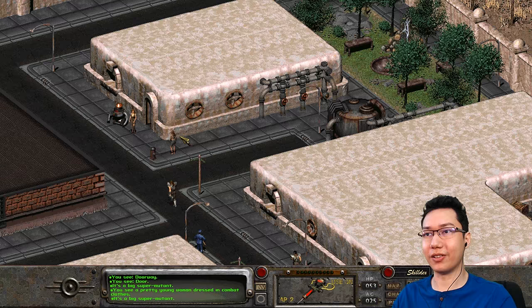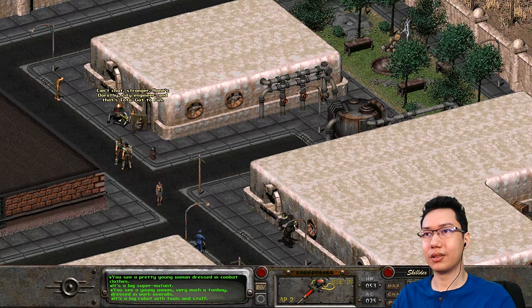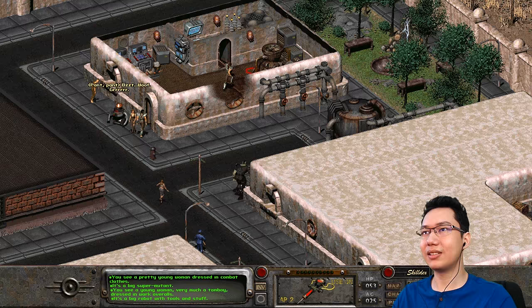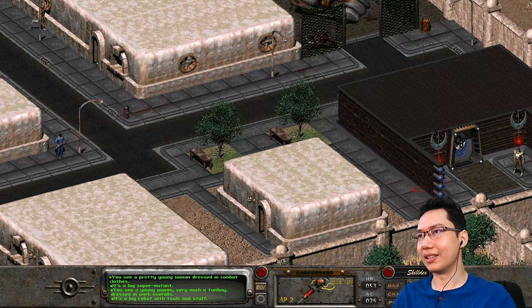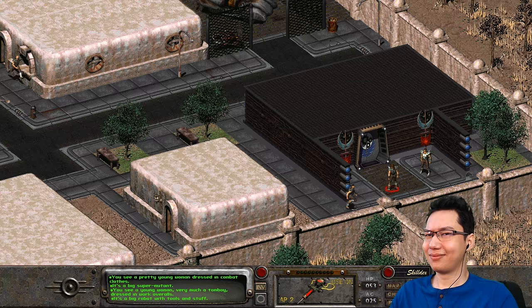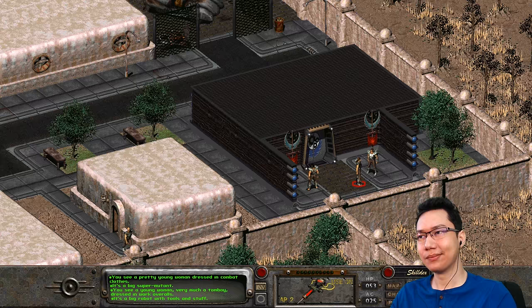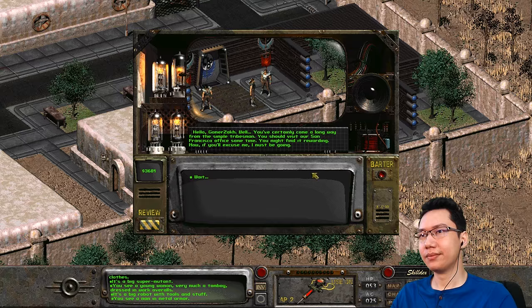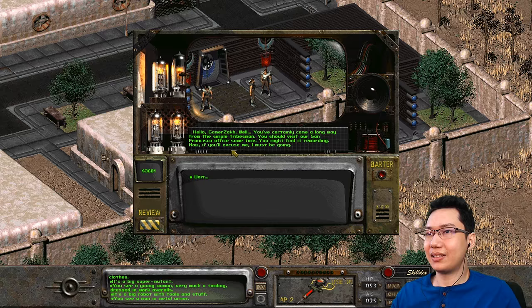There's a robot over here. 'A young woman, very much a tomboy dressed in work overalls.' 'Name's Dorothy — City's engineer. That's Toto. Got to run.' Dorothy's the city engineer — that's the person we're supposed to talk to about finding the vault, but she seems a little busy. Now let's just check out this last building in this area — the Brotherhood of Steel. Are the old Fallout games anything like the new ones? Well, they're obviously not first person. New Vegas is said to have the best writing of the new Fallout games, so it's probably more like that. But it's nothing like Fallout 4 — Fallout 4 is not really an RPG anymore. Let's talk to this guy: 'Hello, Gamersack. You've certainly come a long way from the simple tribesmen. You should visit our San Francisco office sometime — you might find it rewarding.' San Francisco — that's where we're supposed to be going.